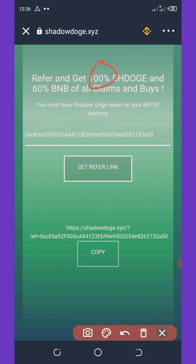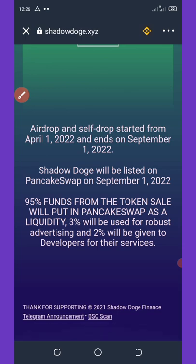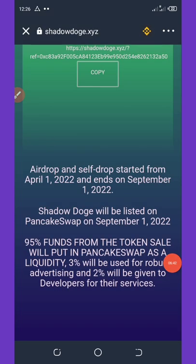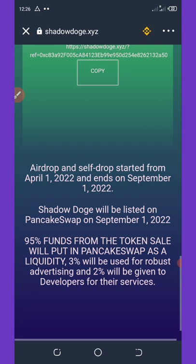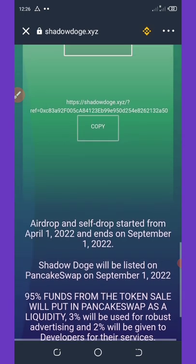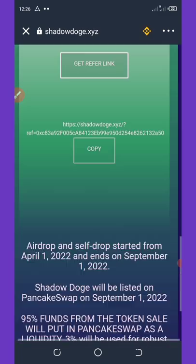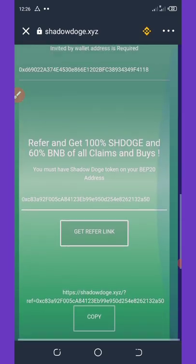The airdrop started on April 1st 2022 and ends on September 1st 2022. Shadow Dodge will be listed on PancakeSwap on September 1st 2022, so this is the best time to claim this airdrop.